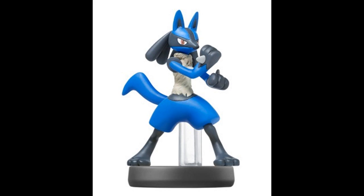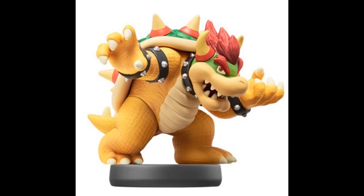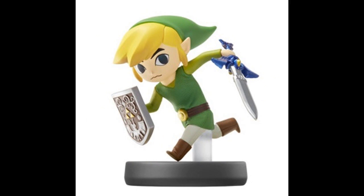On to some Amiibo news. The third and fourth waves of Amiibo have been announced for Japan. The third wave launches in Japan on the 22nd of January and will include Lucario, Rosalina, Bowser, Toon Link, Sheik, Ike, Meta Knight, and King Dedede. Then in February, Shulk, Sonic, and Mega Man will be released. Let me know your thoughts about these Amiibo in the comments below.